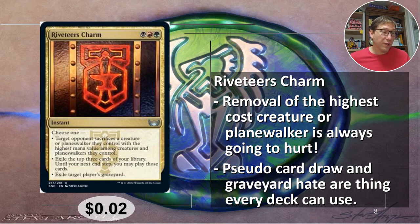And finally, exile target player's graveyard. This is something you need to have in decks — decks often do not have graveyard hate. Get that graveyard hate in there. This is really nice because it is so flexible, and it's graveyard hate where you're not committing to graveyard hate, so I think a lot of players can justify that a bit more easily. Two cents.